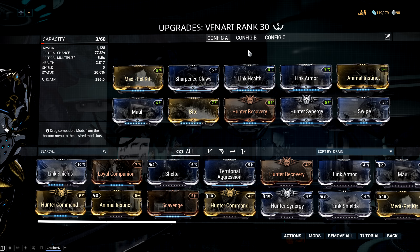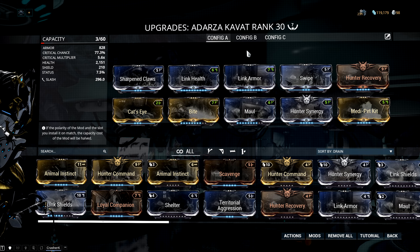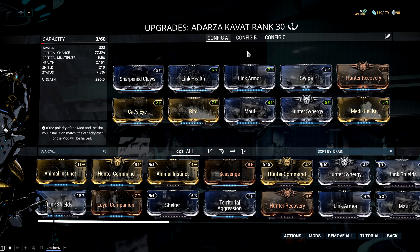Just in case you didn't think I was crazy enough, I'm also running a 5 Forma Venari because I decided to take out the Ability polarity to fit in Beniped Kit. And I finally switched into an Adarza Kavat where I have 7 Forma — well actually 6, because I had to re-forma one of the polarities since I was running a different build and didn't like it as much as this one.